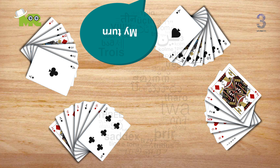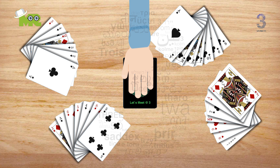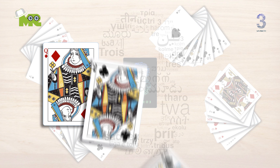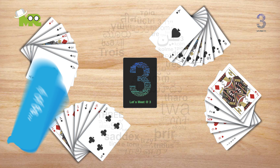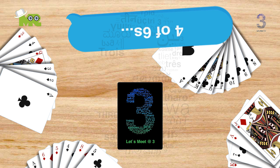If a cheat is not called, the next player to the left takes a turn. They must declare the value of the cards to either be the same, one up, or one down from the previous player. For example, if the previous cards were kings, the next player should play or claim to play queens, kings, or aces. Or if the previous player said they played a six, the next player would need to claim they are playing either fives, sixes, or sevens, also face down, and announces what rank it is — which, again, can be a lie. Play continues like this until the game is over.